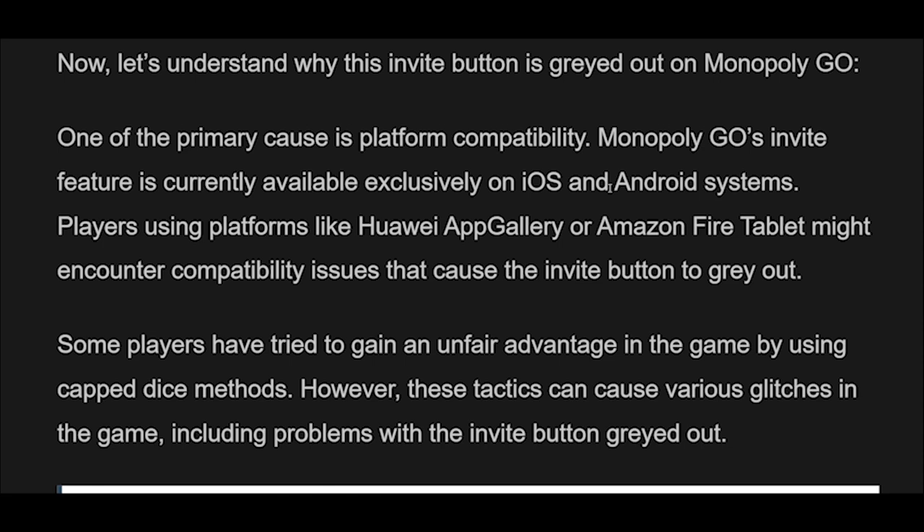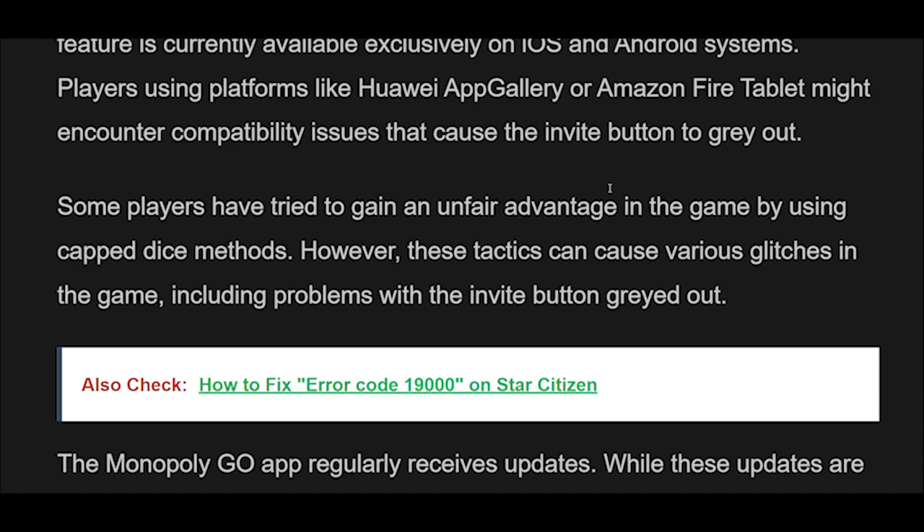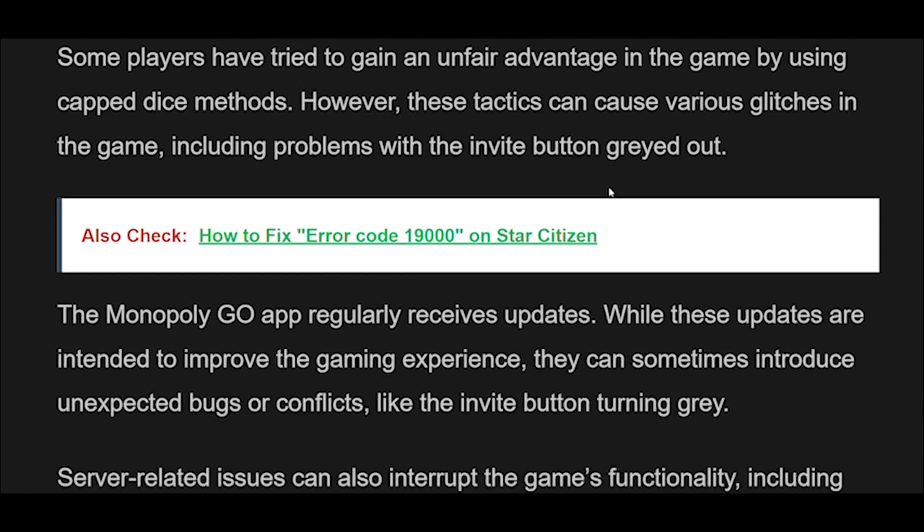One of the primary causes is platform compatibility. Monopoly Go's invite feature is currently available exclusively on iOS and Android systems. Players using platforms like Huawei App Gallery or Amazon Fire Tablet might encounter compatibility issues that cause the invite button to gray out. Some players have tried to gain an unfair advantage in the game by using capped dice methods; however, these tactics can cause various glitches, including problems with the invite button grayed out.